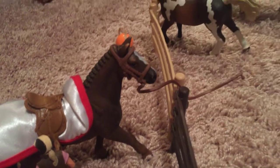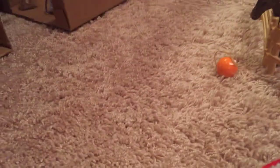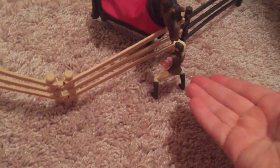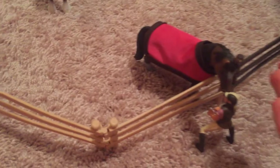Over here we have Lily — she is attacking Leilani. Leilani — her show name is Leilani. Some people call her Nina, some call her Leilani. And then over here is Alex, of course, with Willow.